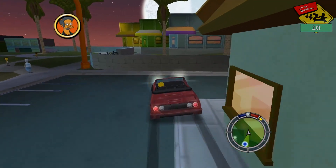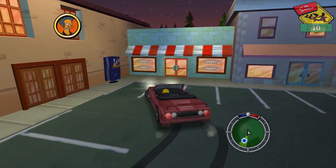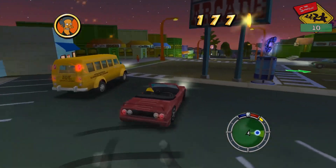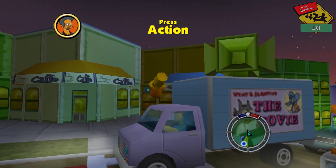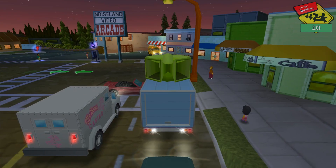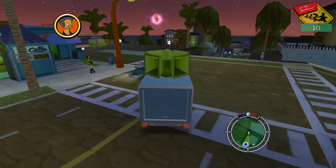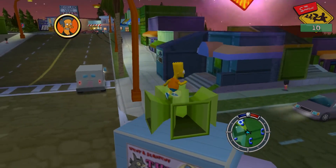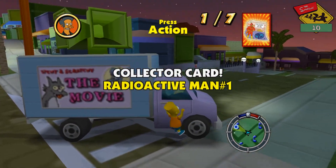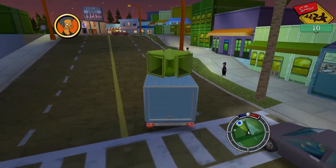I just know I'm going to get roasted for this one. Number 10 we have the Radioactive Man collector card from Level 6. When I saw this card I thought it was going to be a piece of cake — I'd just jump up and get it. But I could not figure it out. I tried jumping out of the Wall of Weasels with the car, all kinds of alternative methods. Eventually I went to YouTube, watched a tutorial, and felt so stupid — all I had to do was grab the Itchy and Scratchy truck and jump on top of it. That's it. You got the collector card.